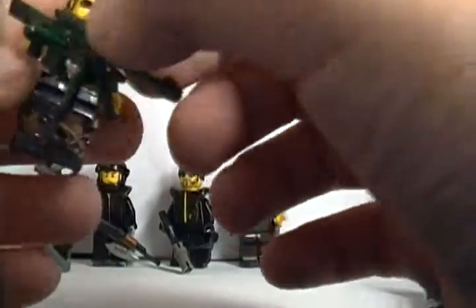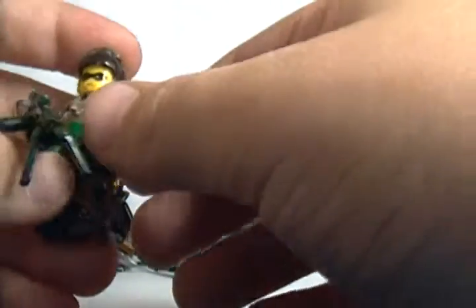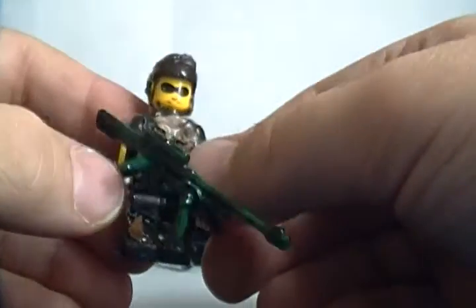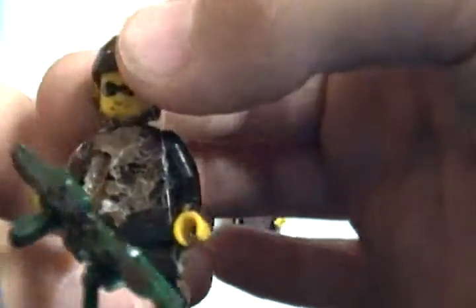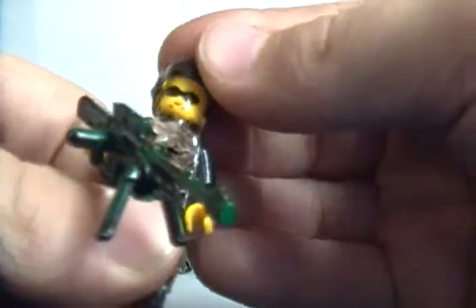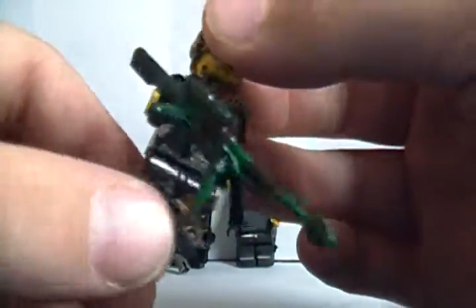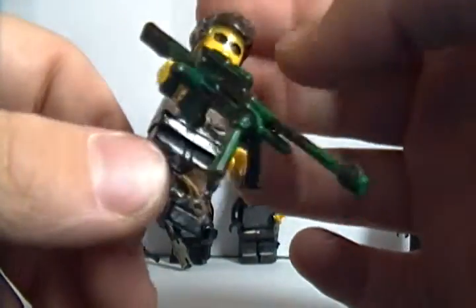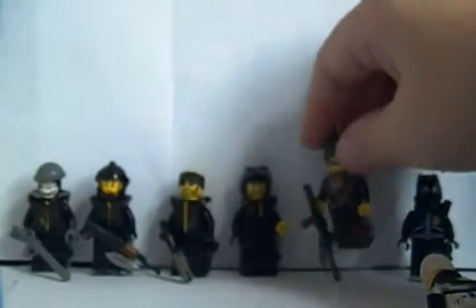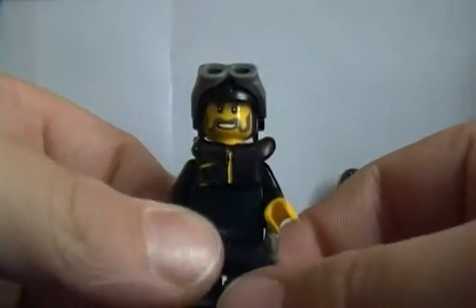This one's from Modern Warfare 1, Call of Duty 4. This is Captain Price. These are the older Legos that I used on this guy. I painted him brown, used leaves on him, and hand-painted a Lego Blocks sniper camo. This is my MW3 version of Captain Price.